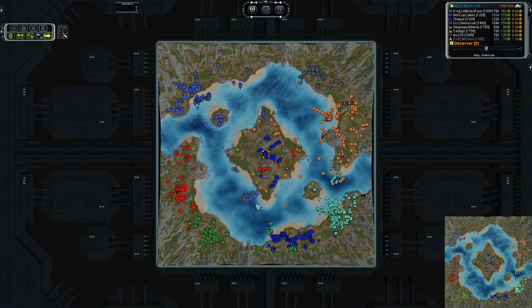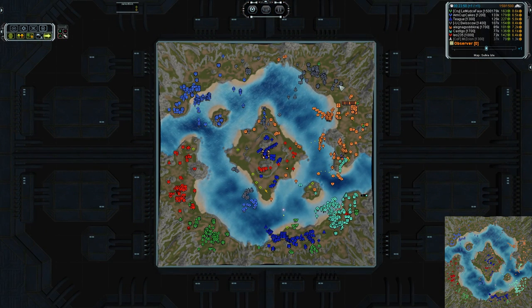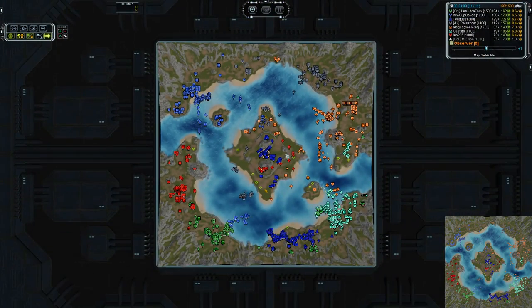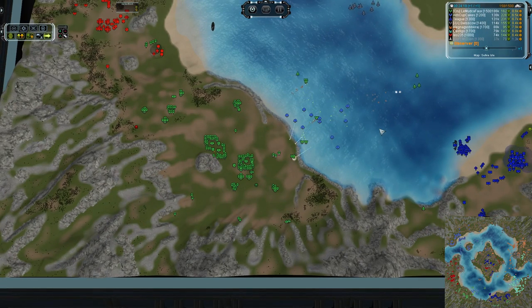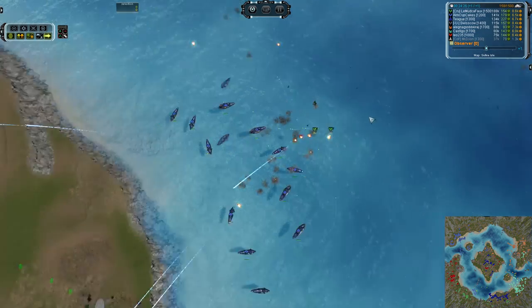It is not as bad as it was looking air-wise for the north team. But with the air player producing navy, there is never going to be as many ASF for the north team. We are picking up a double eco here for Swiss Cow which is very nice, but it is going to take a little while to catch up with the established air build of Lemudka Fox. I do love this cruiser clumping here — just absolutely demolishing these Restores that are flying overhead.